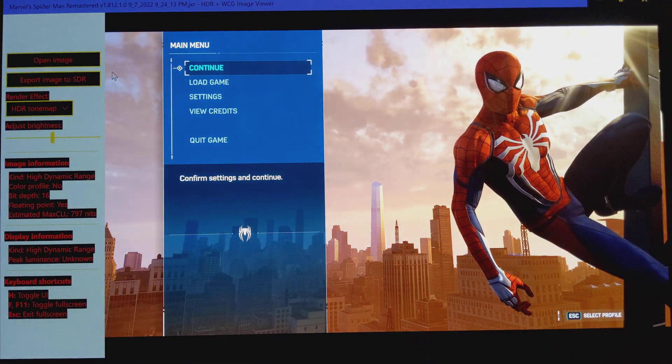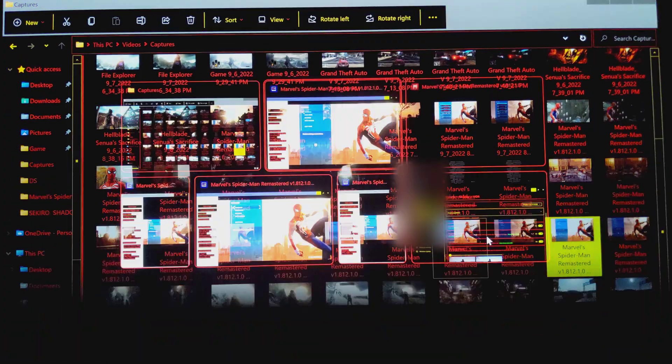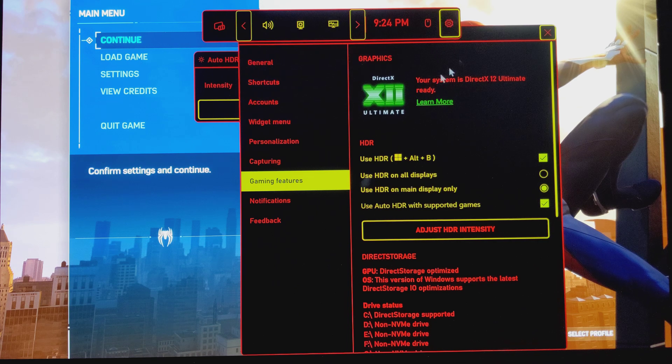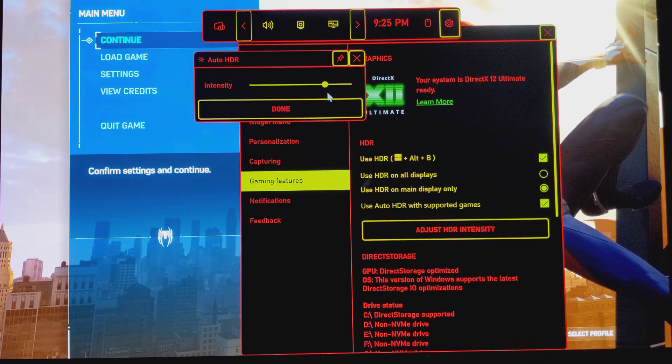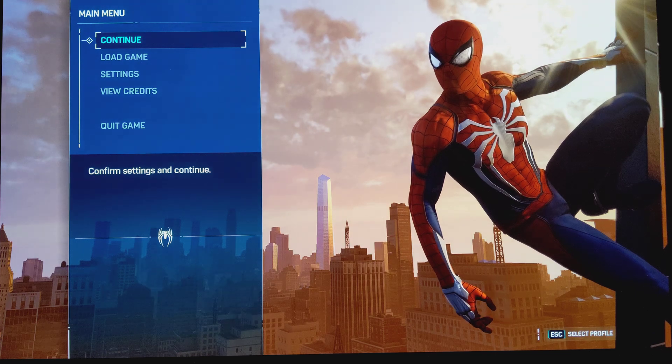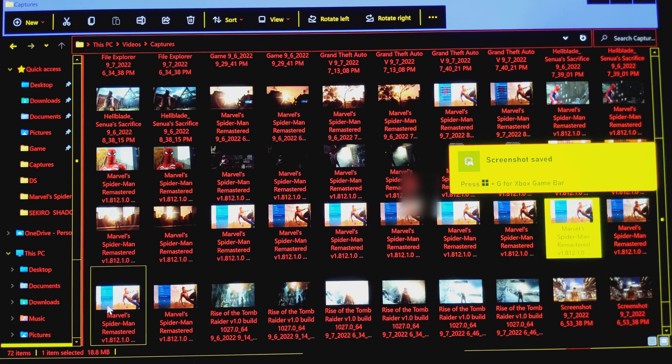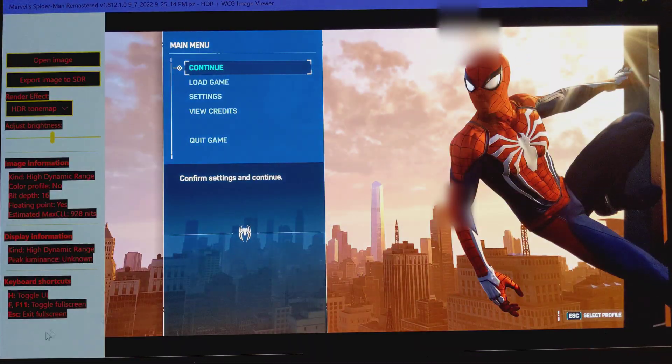What this app tells me is the maximum estimated nits — what the game is trying to output. To get those numbers, I press Windows+G, go to Settings, then Gaming Features, then Adjust HDR Intensity, and change it — for example to 90. Then I click Done, take a screenshot, and I can see that at 90 the game is trying to push 928 nits.